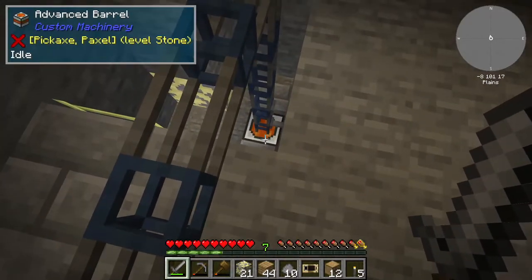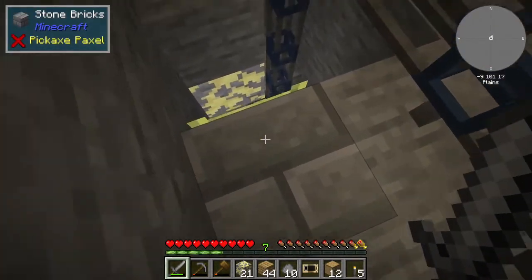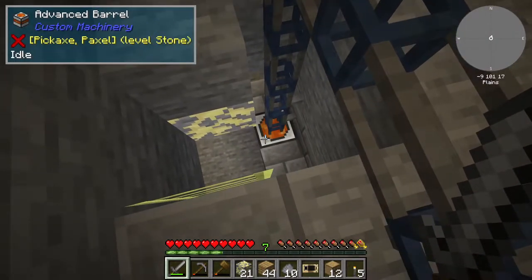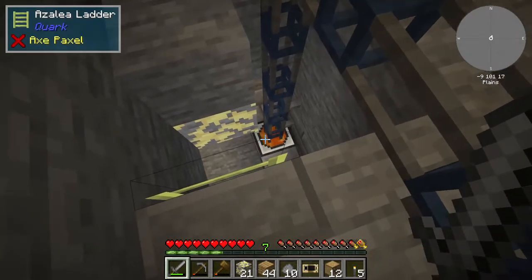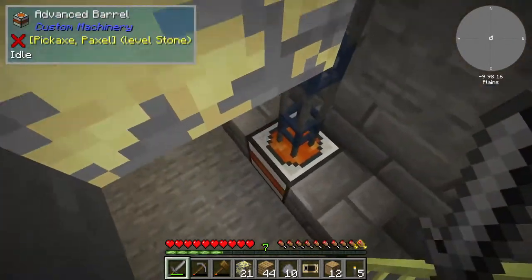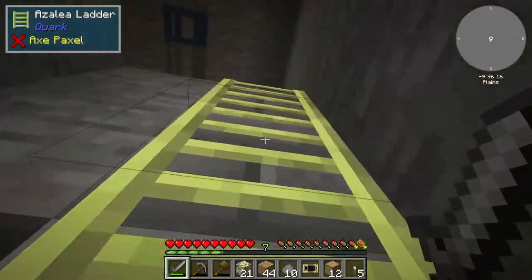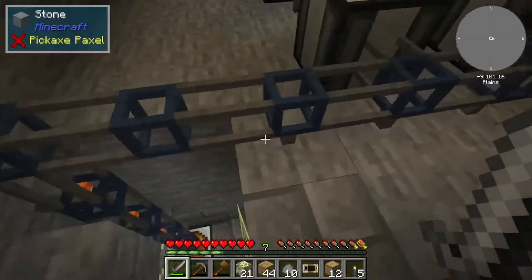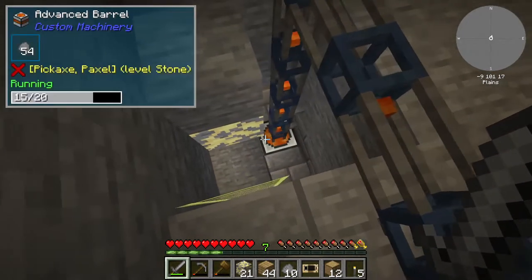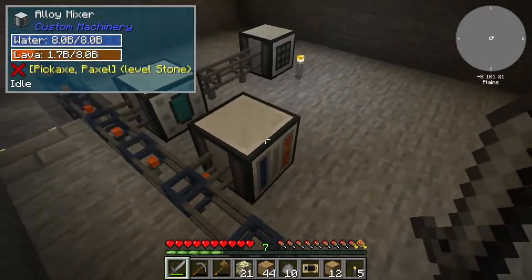On stream we went through enough quests to create what's down there — that is creating lava. We caught ourselves on fire creating it. That machine underneath has a single lava source block, which cost us health, but it is creating more and more lava by putting stone in it. As you put stone in here it melts and turns into lava, which is being pulled out by pipes.